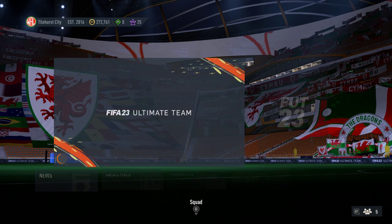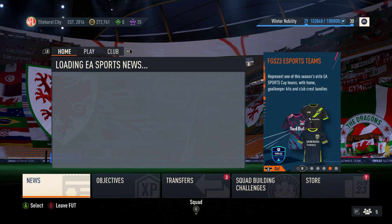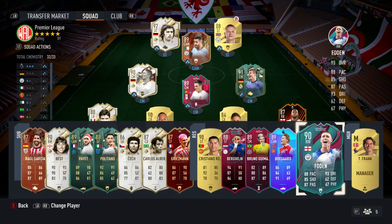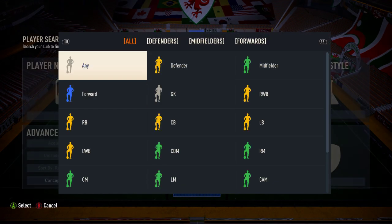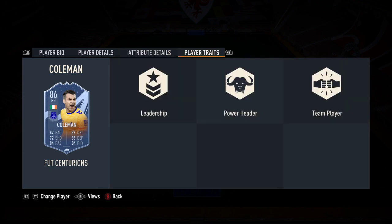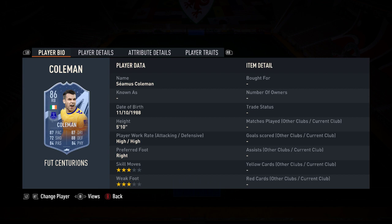We also have some new Centurion players - let's go in and have a look at the concept players for Centurions. First up, Seamus Coleman - the third Premier League right back to get a Centurion card after Joel Ward and Trent. Power header is the only applicable trait. He's got really good dribbling, really good defending, decent physicals, really good pace as well. That's a nice card that should probably be better than the 86 that it is. Three-three, high-high work rate - that's a nice card.